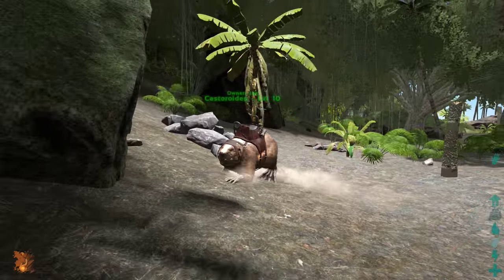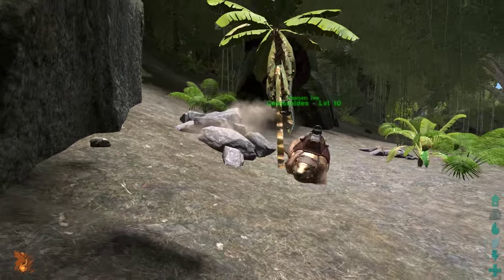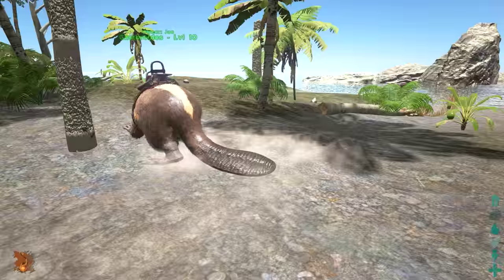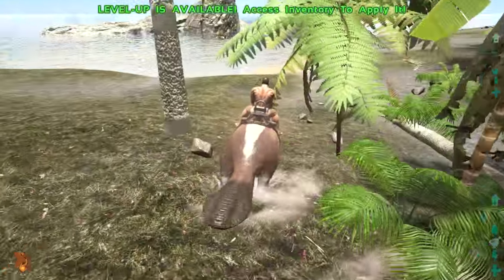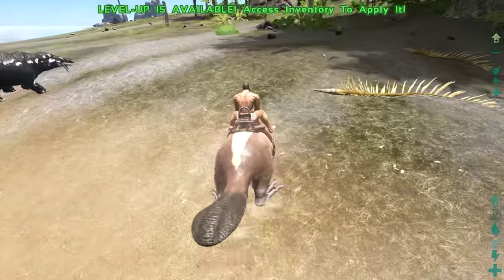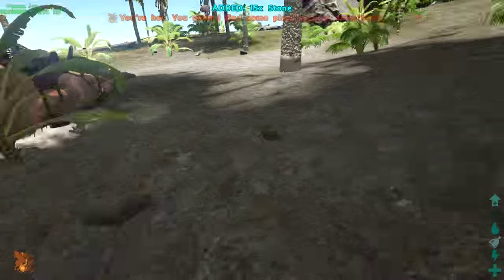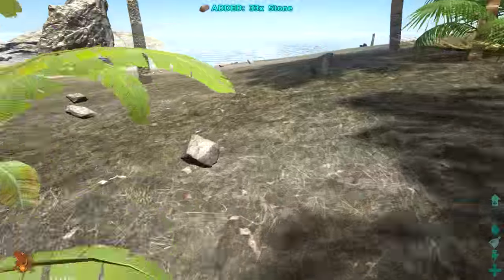If you have a nice enclosed area with trees that regrow, you'll have an awesome wood farm going to complement any stone farm from your Doedicurus and metal farm from your Ankylosaurs. This guy will bring back way more wood than the other resources your other dinos can bring back. Also, I think the gather rates are three times, so he was getting quite a bit of wood from those trees.